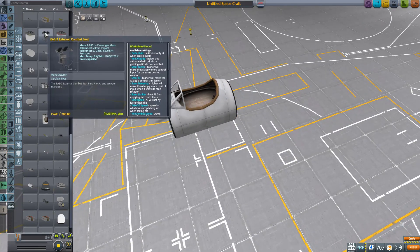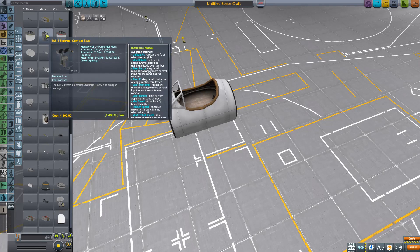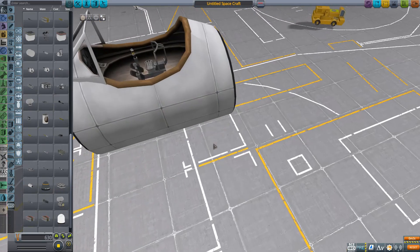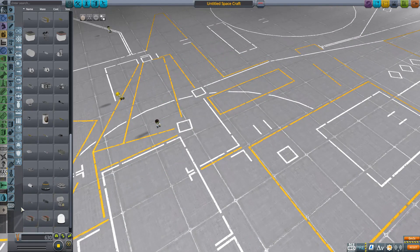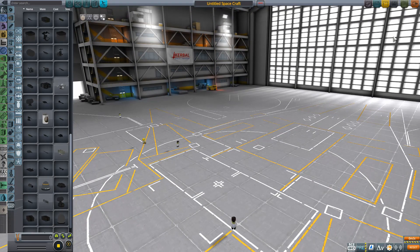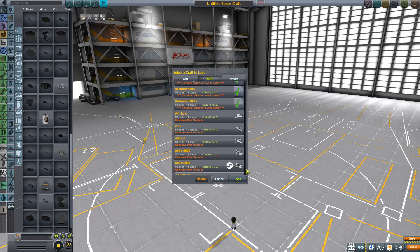The open cockpit works with the EAS-2 external combat seat — it's Beady Armoury's own take on the external command seat but it comes with its own AI. How adorable is that going to be on a craft? I so need to make something with that. But the part that's been grabbing the headlines — I'll just open up and grab one of my own fighters — the part grabbing the headlines is one of the new engines.